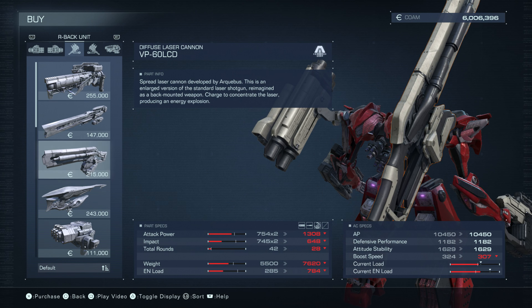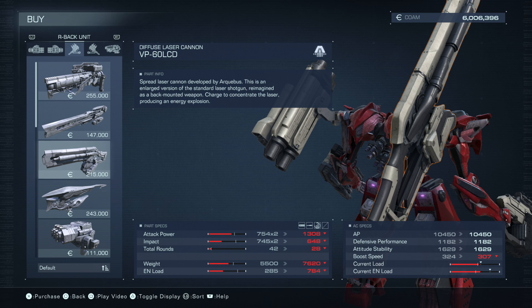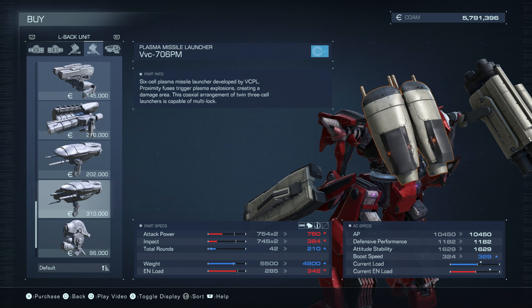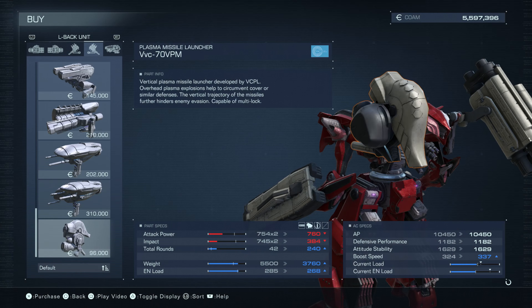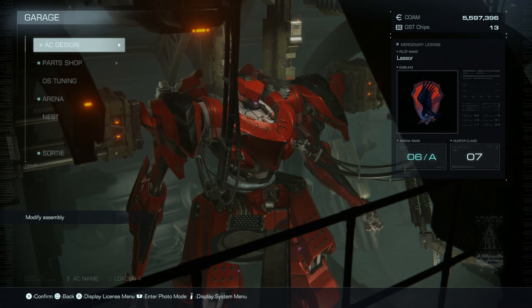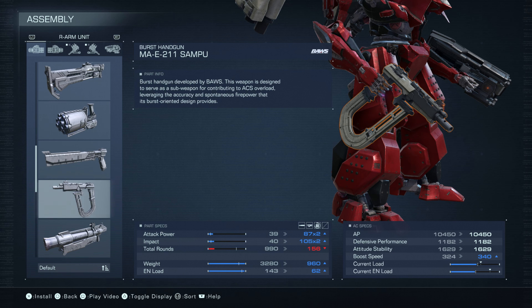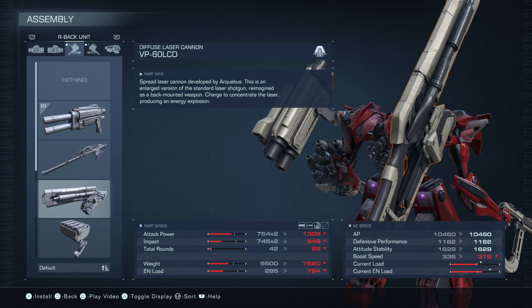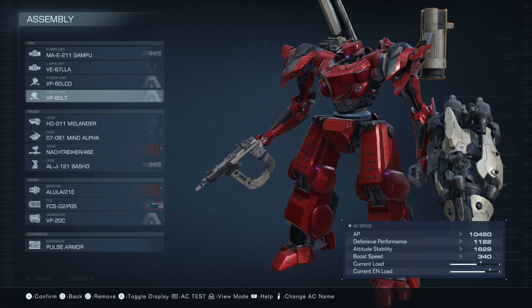For the left shoulder, let's try the diffuse laser cannon. And for the right shoulder we'll go with this stationary laser turret, the VP-60LT. Alright, bought everything we want. Installing now: right hand is the burst handgun, left arm is laser lance, right shoulder is the diffuse laser cannon, left shoulder is the laser turret.